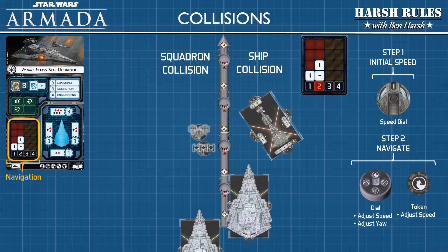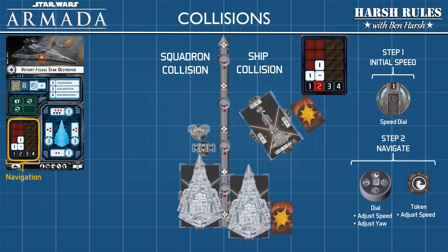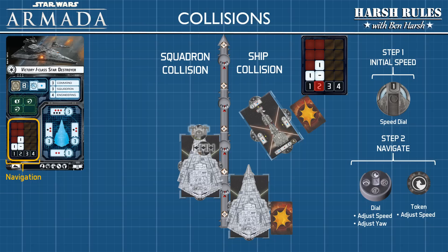Now let's look at what happens when there's a collision with a squadron. When the Star Destroyer ends its speed two maneuver and collides with two battling squadrons, the opposing player removes both squadrons. The colliding ship completes its movement, and the opposing player gets to reposition both squadrons — both bases must be touching the base of the Star Destroyer model. The squadrons aren't actually hit; they just disperse and reform up again.